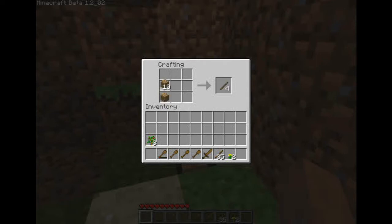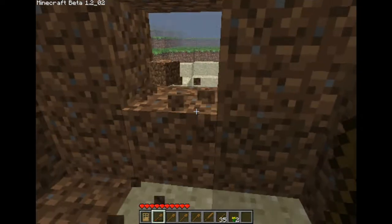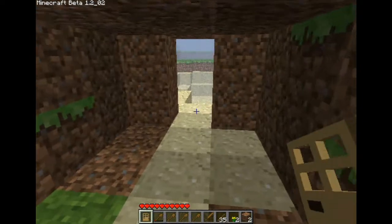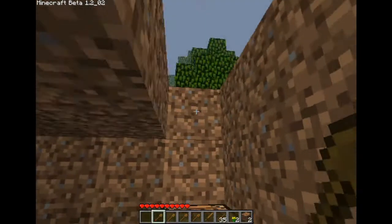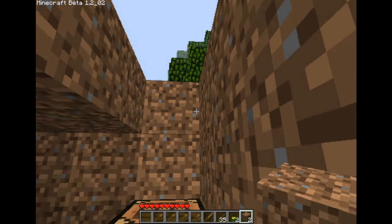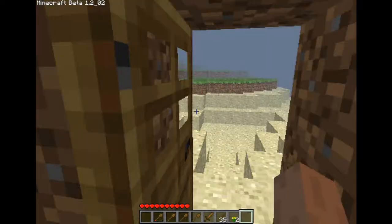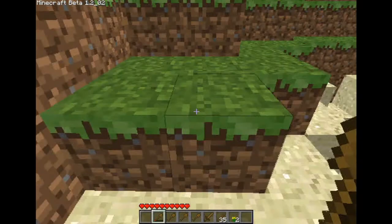Right-click on the crafting table — that's how you pull up the big table. I draw out a door with my wood, pull that down, and I'm gonna right-click to place my door. Come back here, use the middle mouse, right-click, and you can just open and close it. It makes it handy so if you need to escape for some reason, or just need to go out because it turns back to daytime, it helps out a lot.